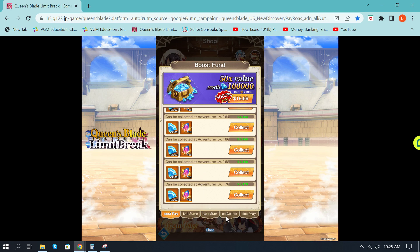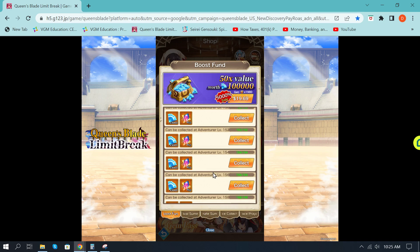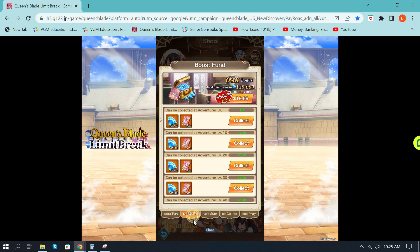As a bonus tip — depending on when you watch this — this week only they are offering discount coupons in the puzzle event that will give you a discount on these prices. On the 24th you'll be able to reduce the cost roughly in half, down to about $11, meaning you can buy 320 of these for $11. It's not always going to be available, but be aware that the Boost Funds go up with your adventurer level, offering increased rewards.